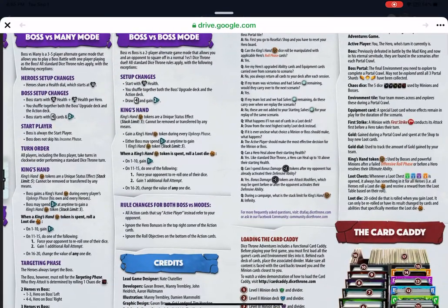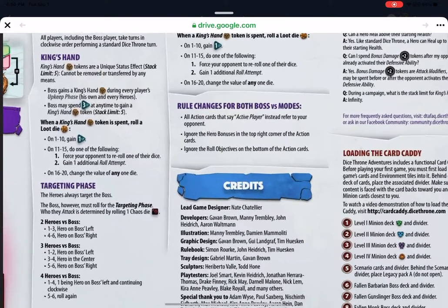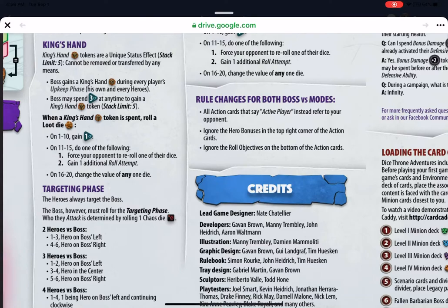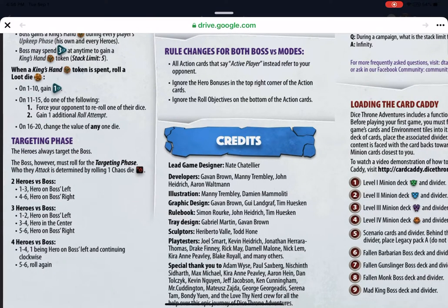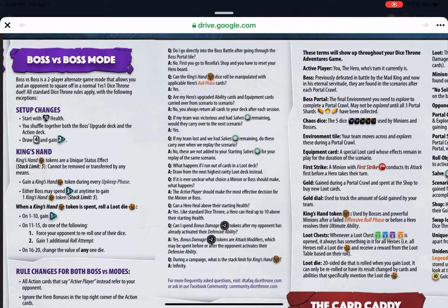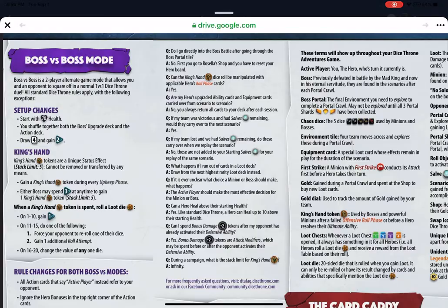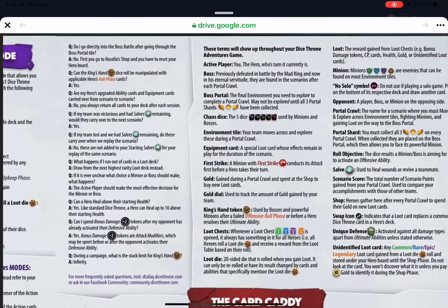There are other game modes as well. If you don't want to go through the adventures campaign, you can do a standalone boss battle — the rulebook tells you how to set that up. In boss versus many mode, you can spend three CP every time to gain king's hand tokens, stacking them to five — that's a lot of king's hand. There's also boss versus boss mode, so you could do fallen barbarian versus fallen monk if you want, with some good Q&A included as well.